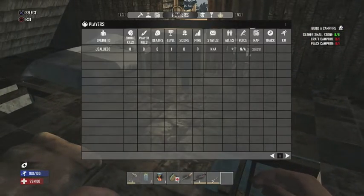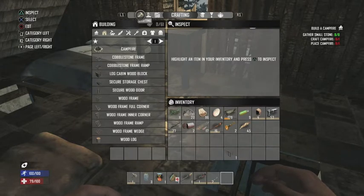You just have to have things to cook, but you also have to have cooking utensils. You also have to have a fuel like wood, coal, or gasoline.